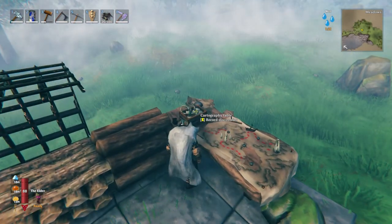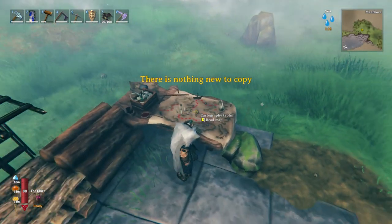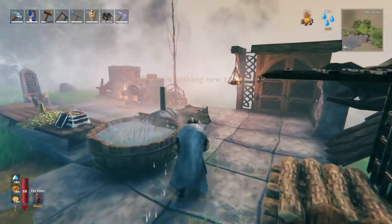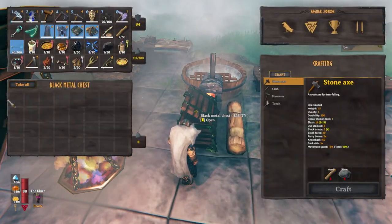I don't really know how the cartography table works because it won't let me share anything — it's a new test map and I don't want to corrupt my actual maps. You've also got a black metal chest which is really nice — I love the size of it.